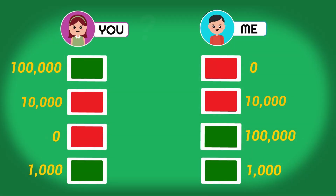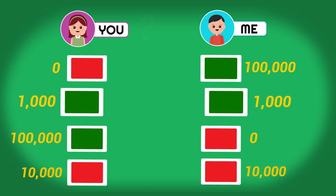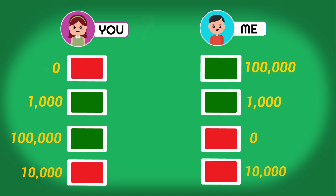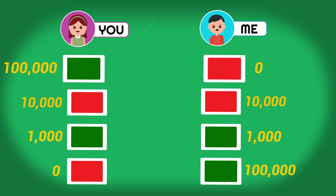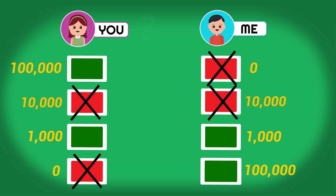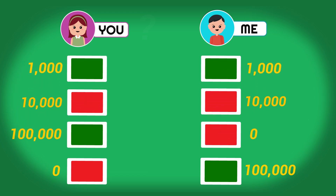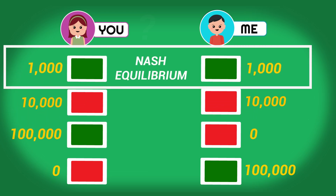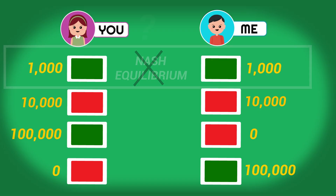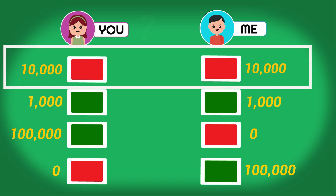Getting back to the analysis, there's something hidden within the math: playing green is in fact always in your best interest, regardless of what the other person does. If they show green, you showing green wins you $1,000, and you showing red wins you $0. If they show red and you show green, you win $100,000, but if you show red, you win $10,000. You're always worse off by showing red, and the same goes for the other person — you'd both much rather show green, and that in fact is the Nash equilibrium. The weird part is that both of you showing red is still better for everyone compared to both showing green. The Nash equilibrium isn't the best payout, but by playing red there is a real risk of betrayal, and thus you don't have a stable system.